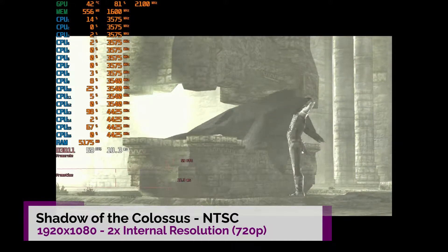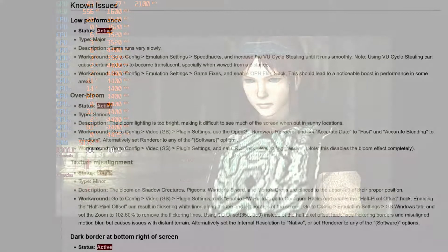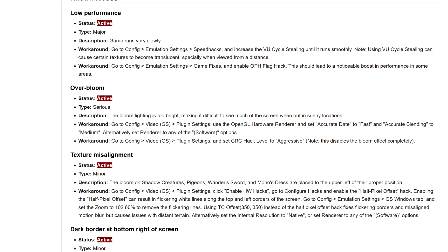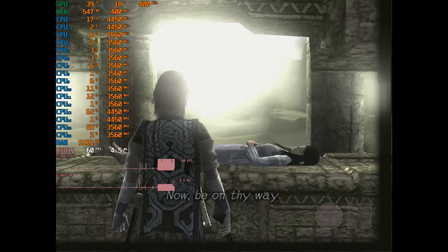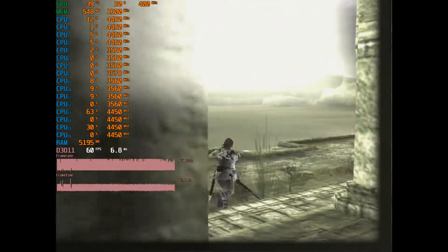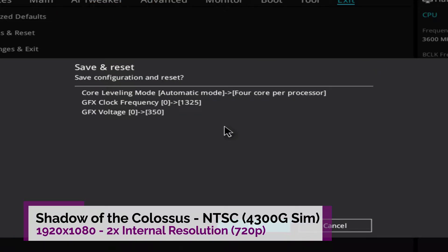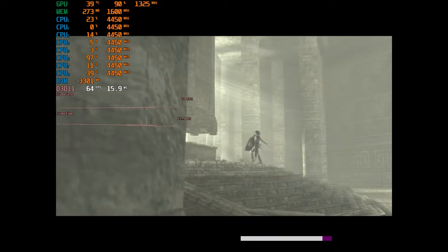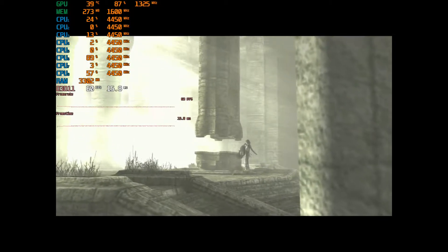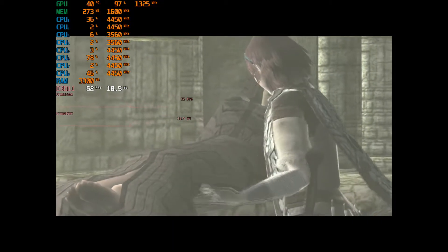Here we have Shadow of the Colossus. The performance is a little mixed. There are some major issues regarding the emulator and this game in general, mainly performance issues. There is some information on the wiki where you can adjust and try to increase performance, but it seems to have some downsides — so this is a limitation of the emulator, not the platform. GPU-wise we can run it at 720p, but even then performance is not ideal. The GPU is handling it but the CPU is kind of struggling. Underclocking to match the 4300G, it struggles a little more, but in the actual game there's more headroom so it should be playable at 2x internal resolution with the odd dip.